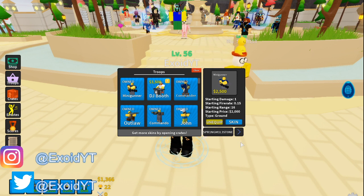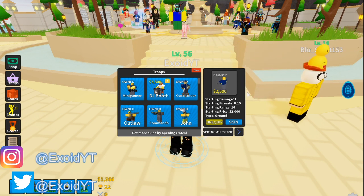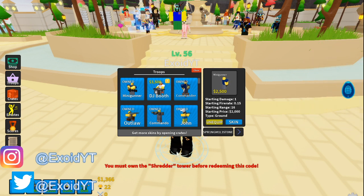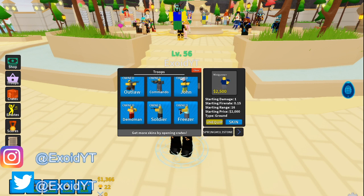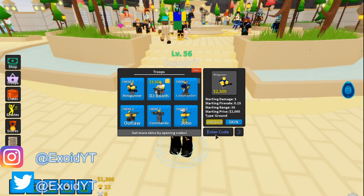The next code is 'spring milestone' — this one's a little smaller, make sure you guys subscribe if you haven't already. You redeem this, but you do need to own the Shredder tower before redeeming this code. This actually gives you a Shredder skin for the Shredder tower. I'm honestly not even sure I've ever seen that tower before.